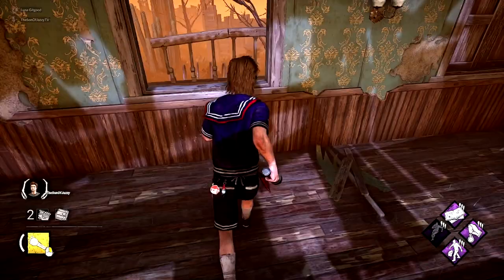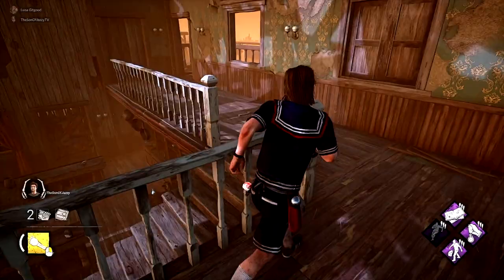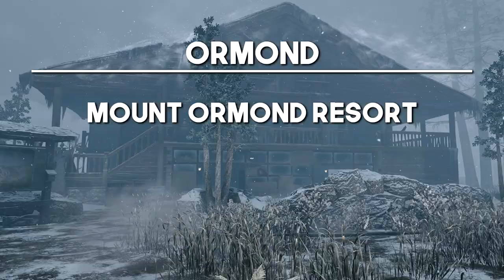Next up, we have Dead Dog Saloon, and again this is the main building. The outside loop from the top floor going down to the bottom floor can be so strong because you can just build as much time as you can — run around quickly, the killer won't be able to close much distance, and you'll constantly be able to reset because they have to break the walls or go through them. And if you're done with the top part, you can drop down to the bottom and have two more incredibly strong vaultable windows.